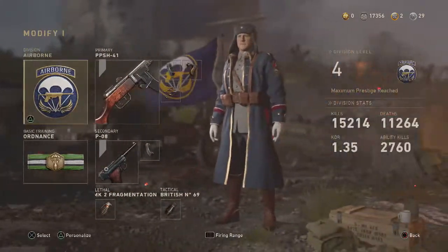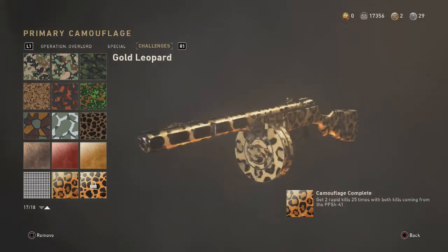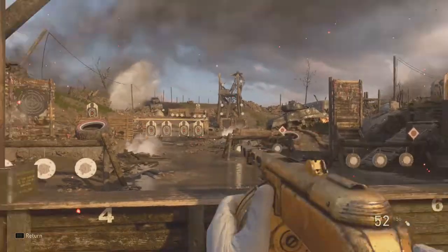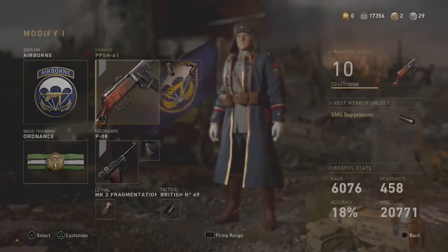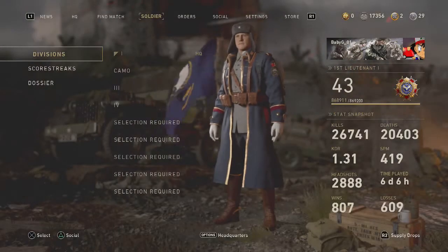Today, Sledgehammer finally released the challenges for the new Golden Leopard camo — it looks like this, as you can see right here. It looks dope, and you'd think in-game it looks awesome, but that's not true. I'm going to go to the firing range right here, and yeah, it just looks like gold. If you come into a darker area you can kind of see the leopard pattern, but it's like — how do you go from something that looks like this to something that just doesn't even look good?